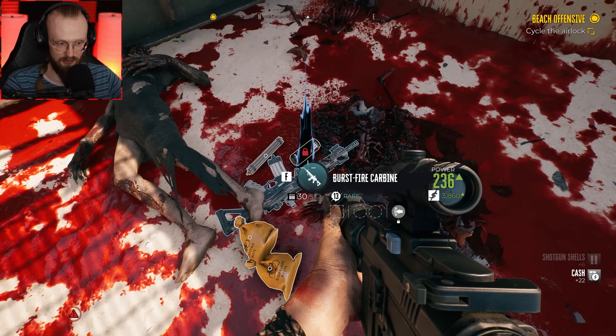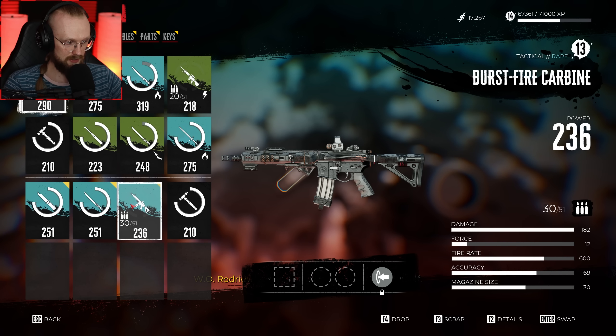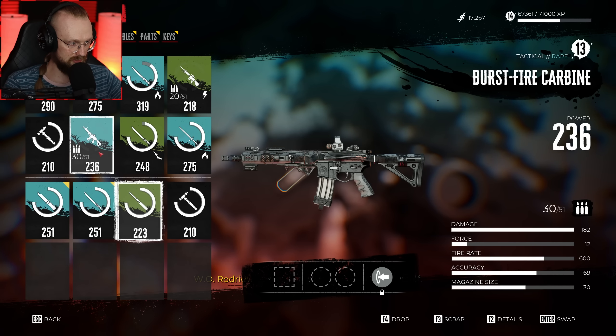Burst fire carbine. New gun — 236 damage. Is it better? Yes, indeed, it is better than the other one, so let's equip it.